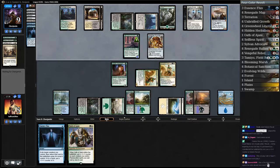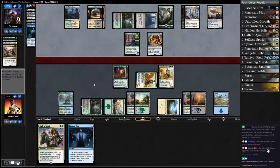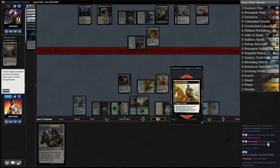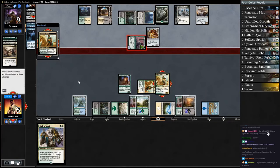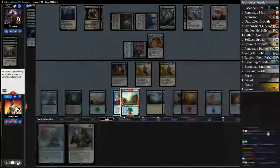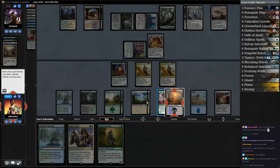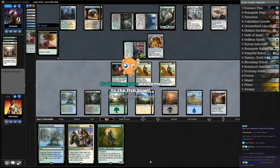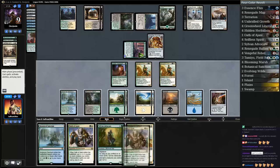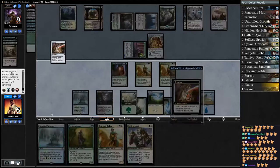That could be deadly at some point. We don't really have a flyer or removal — Tamiyo would be nice. Let's see what our opponent does — they go attacking, so we block Pacifist, Essence Flux, get back Terrarion. We are out of Essence Flux. Come on, good draws — that's a land. Let's start by sacking Unbridled Growth to draw a card — Sylvan Advocate — and sack another Unbridled Growth. Another Rallier. We still have to make sure we don't lose to Heart of Kiran. Sac Terrarion, add green and white.